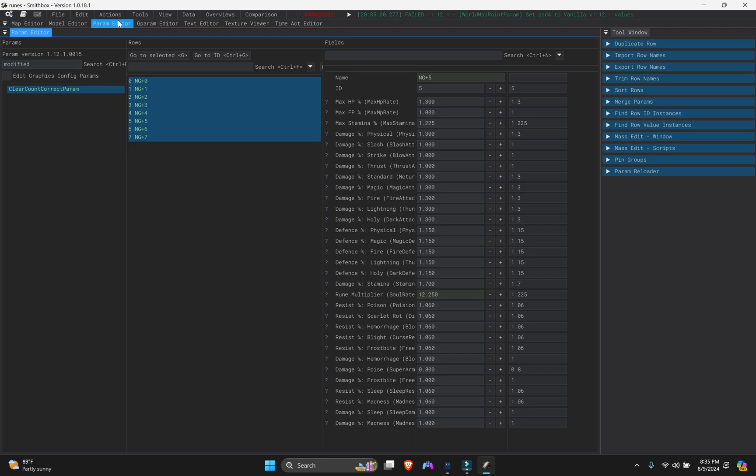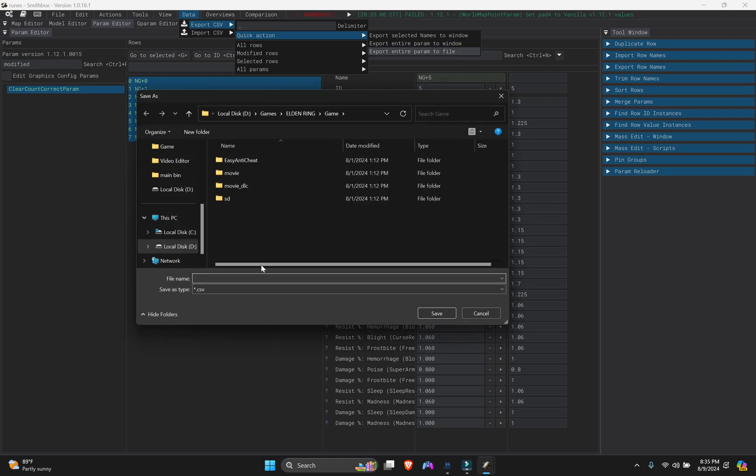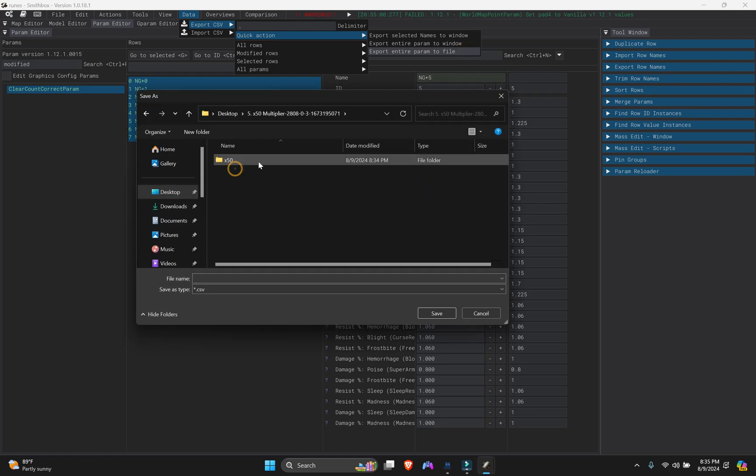Only this one param is showing as updated - the rest are outdated so we don't need them. We need this one for our mod. Go to Data, then Quick Action, and select 'Export Entire Param to File'. Choose the folder where we will save our CSV file. You can save it on the desktop or anywhere you can easily find it. Give the file a name - something like 'clear count param' - just the first word of the param so you can remember it when importing later.